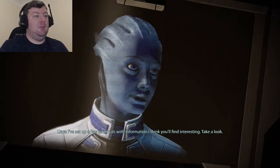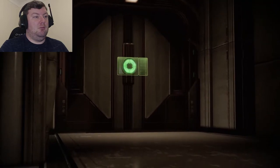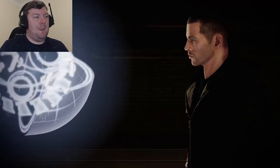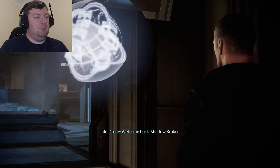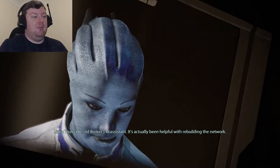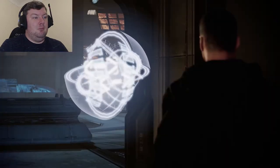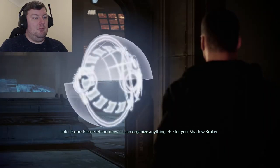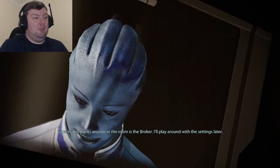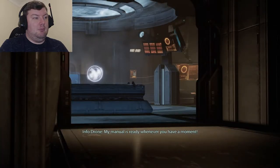The Shadow Broker's base has terminals set up with interesting information. Glyph, the old Broker's VI assistant, has been helpful with rebuilding the network. It also thinks anyone in the room is the Broker — Liara notes she'll play around with the settings later.